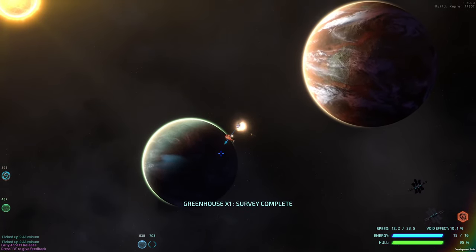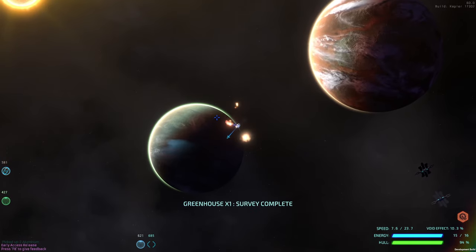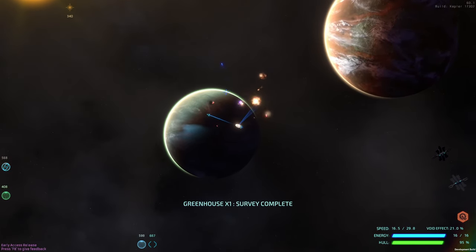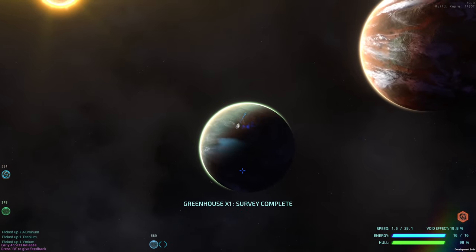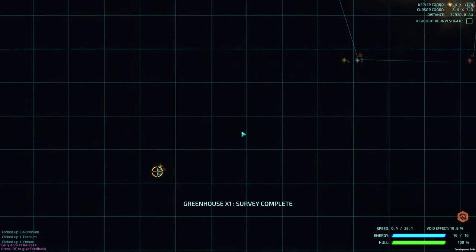Rip their wings off — it'll slow them down. Take their engines off, that really slows them down. You have to be kind of careful — I got out of the yttrium's range. Detour time.